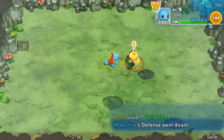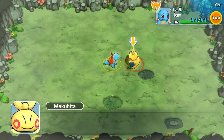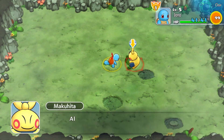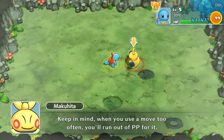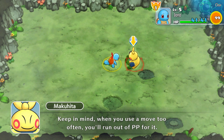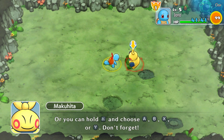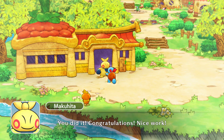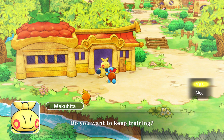Three more. Let's use Tail Whip again, and Tackle, and one more Tackle for good luck. There we go. Congratulations, you completed the training. Keep in mind, when you use a move too often you'll run out of PP for it. And that's something to bear in mind because you can't just do a bog-standard attack in this game anymore — which is definitely one of the bigger changes compared to the original games. We got some apples for a reward for just simply doing that. Definitely worth doing.